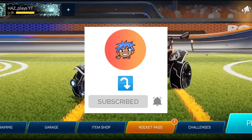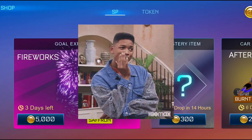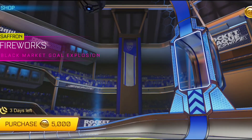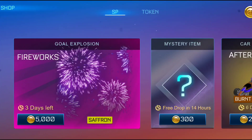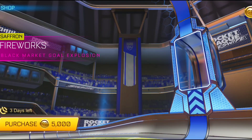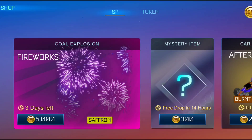Let's open up the item shop and see all the new stuff. Wow, so they have added the saffron fireworks as the gold explosion for the black market — very interesting. The fireworks was part of the rocket pass a couple of seasons ago, and looking at it I really like the way it looks. Very vibrant colors and I kind of like the fireworks as a gold explosion. I think it's one of the better ones in the game in my opinion, so it looks pretty cool.